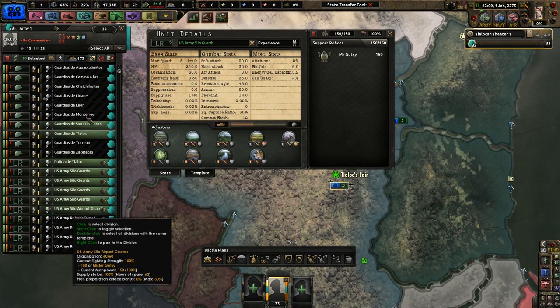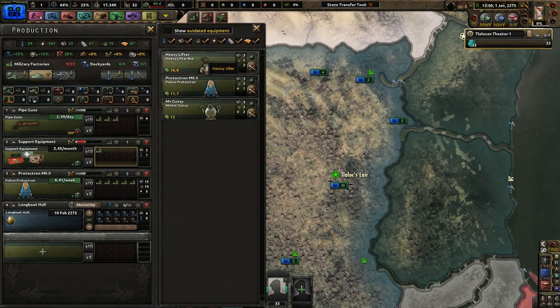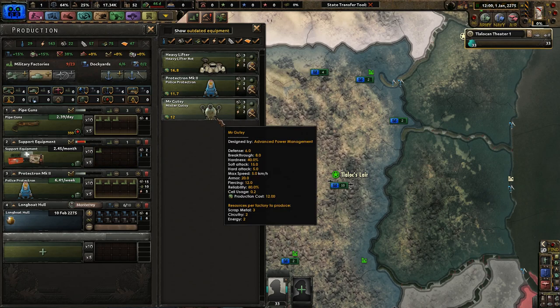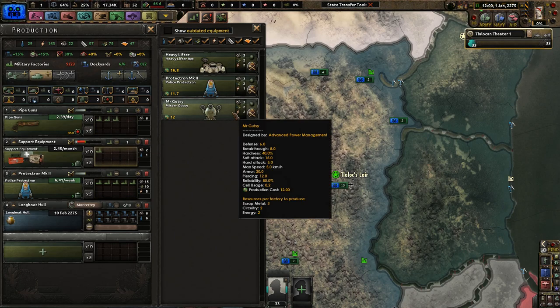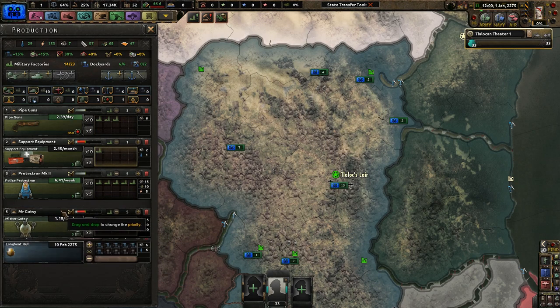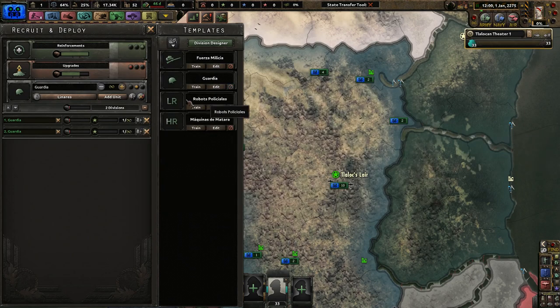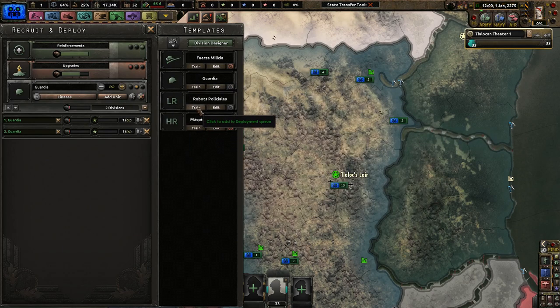We're using Protectrons or these guys. The hardness is 25 armor, 20 armor, 20 armor. These cost a little bit more to make, but for now we're going to make a healthy mixture of both. I know that's not ideal but I'm going to do it anyway. So: cell usage, infantry equipment, cell usage, support robots — it doesn't really matter. I'm going to make both for now just because I'm still learning this.